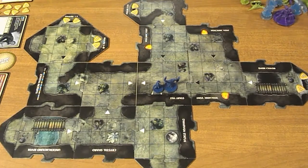Adventure 7: Siege of Darkness. Lul's forces have found Mithril Hall. You must hold out against their attack. The objective is to close the Underdark fissures and defeat all the monsters.